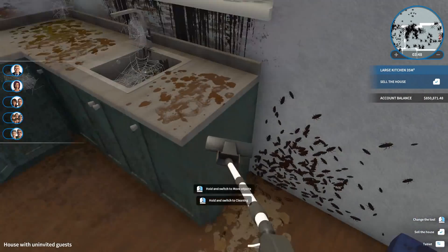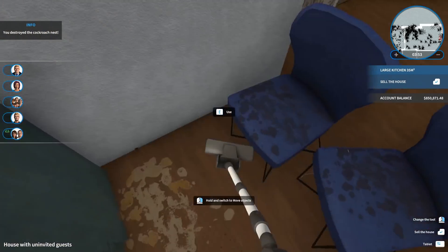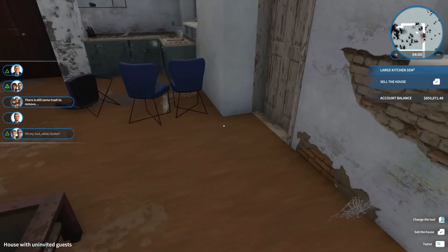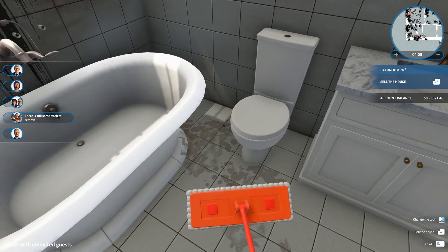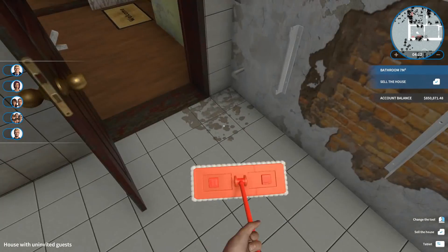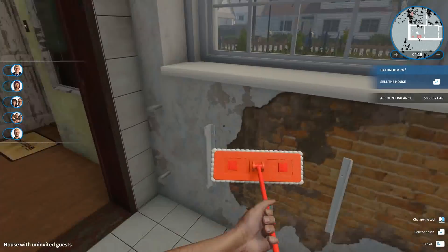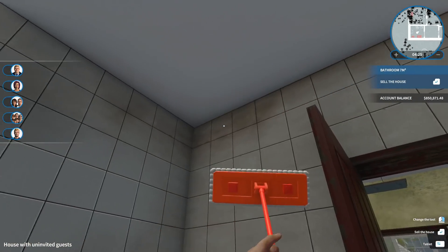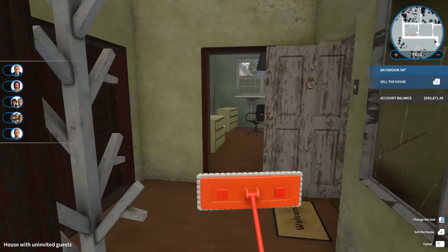I thought the flamethrower would be good for this, but I want to see what happens if I literally just sell this house after doing absolutely nothing to it besides cleaning it up. I want to see how much of a profit — or loss — there is. I'm going to sell it and cancel the sale. That'll be the easiest way to tell how much of a profit it is compared to once I fix it up. Because I'm wondering if actually painting the walls really makes a difference. It kind of doesn't look like it does.